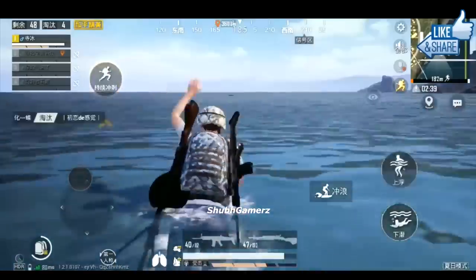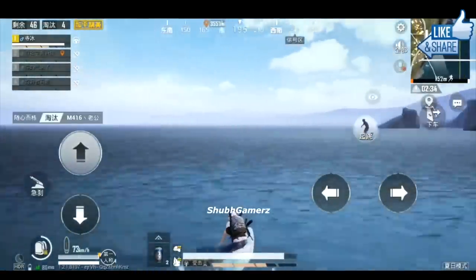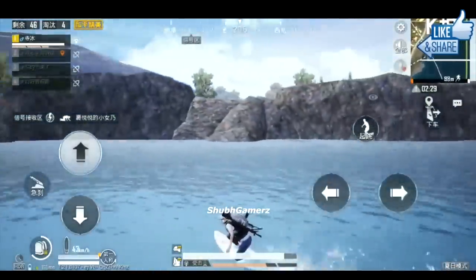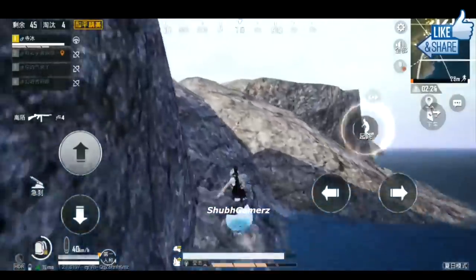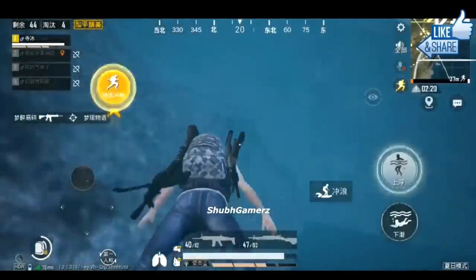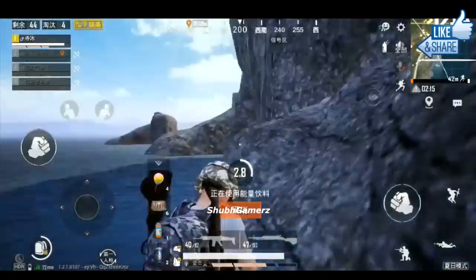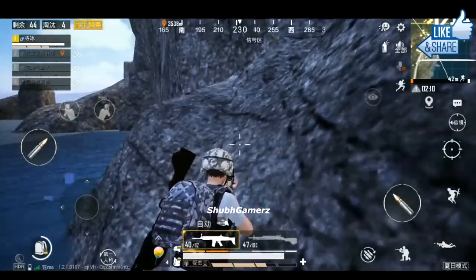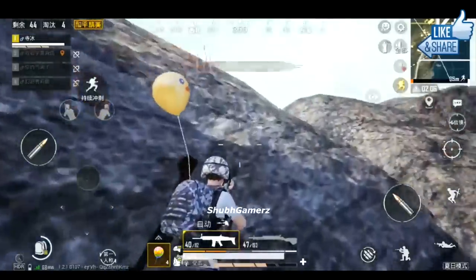You guys can let me know your opinions down below in the comment section — do you want this tornado in the global version of PUBG Mobile? Also, when you guys are in the air it gives this heart effect — there's a bunch of hearts that appear whenever you're flying, and also when you run around. I'm not really sure why they added this and I don't have any information on it, so let me know in the comments if you have any info on this heart effect.